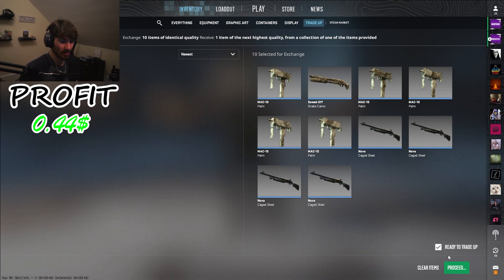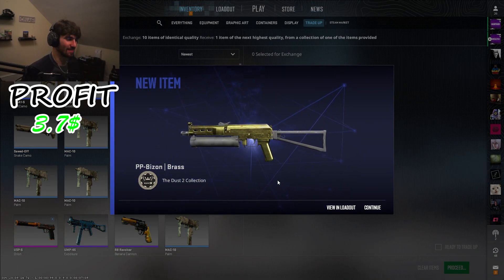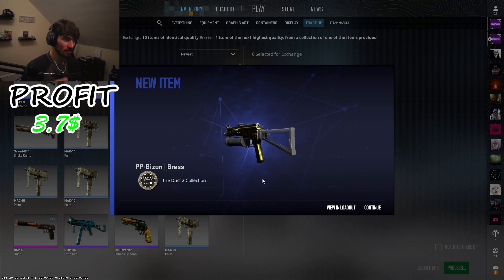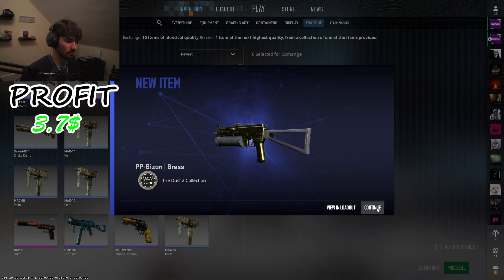Fourth trade-up right here — can we see the Brass? It's supposed to be a 20% chance. Three, two, one — Brass! Nice baby! That is plus $3.30 — a big profit compared to all the others. I'm pretty sure that brings our total really high up so far. We are definitely in profit now.